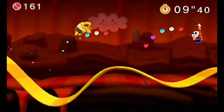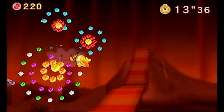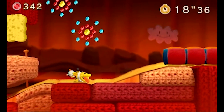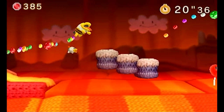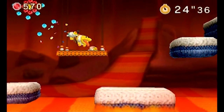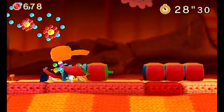Oh, barely got that. Balloon number one - we're trying to get all the balloons. Up we go. And then down. Getting the first of the Poochie Pups. Oh, I had to slide under that - that's kind of bad. Balloon number two. Pup number two. Juggling all these terrible twos.